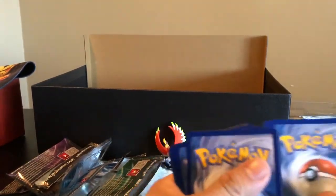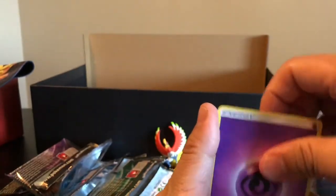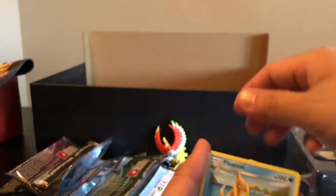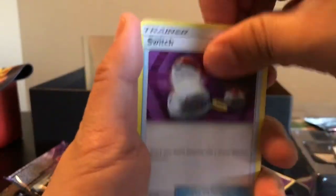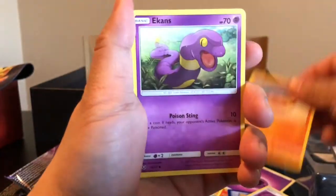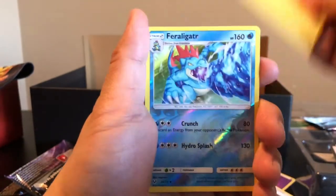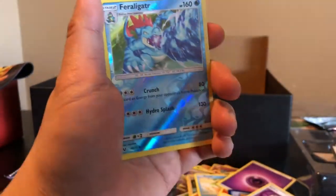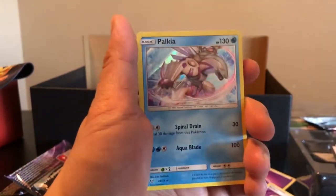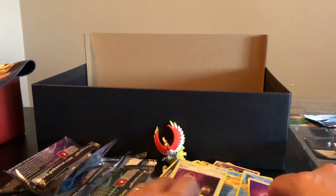We are down to three packs left after this one. We got a Psychic Energy, Floatzel, Switch Trainer card, Warp Energy, Pikachu, Stunfisk, Ekans, Breloom, Voltorb, and a Feraligatr Reverse Holo. The rare is Palkia — not what we want either. Not what we are looking for, guys.